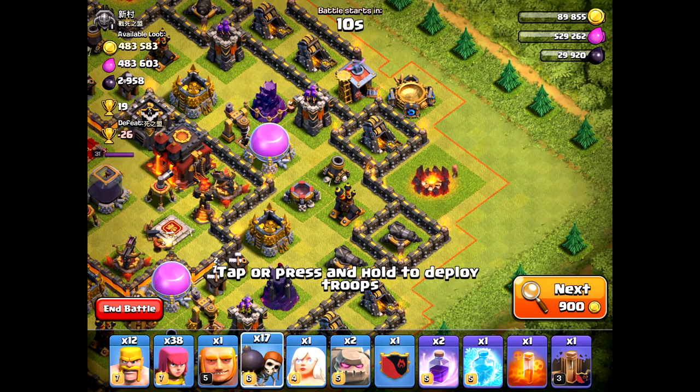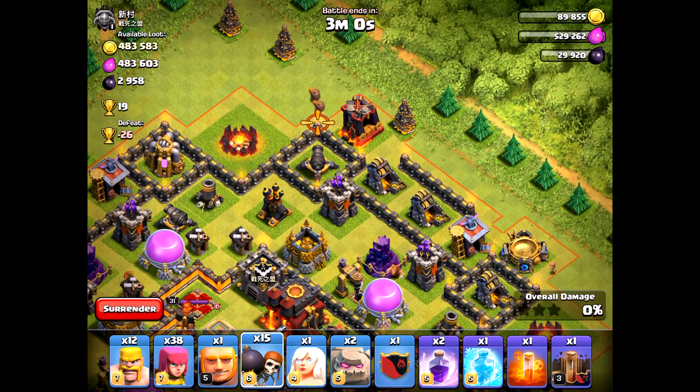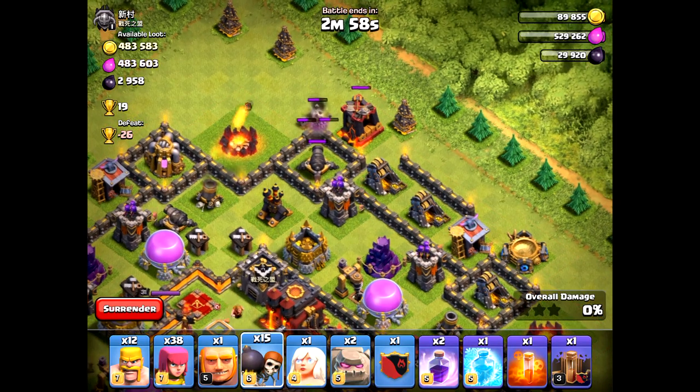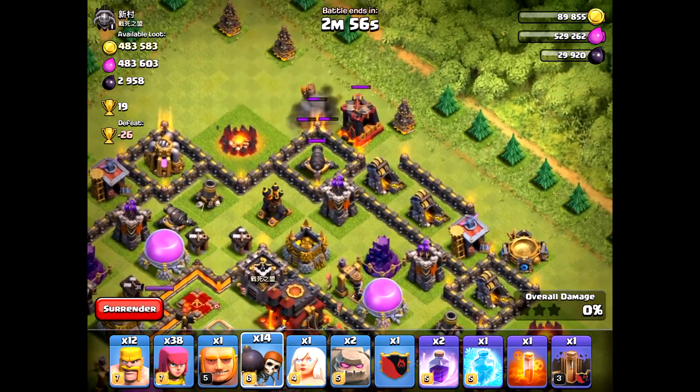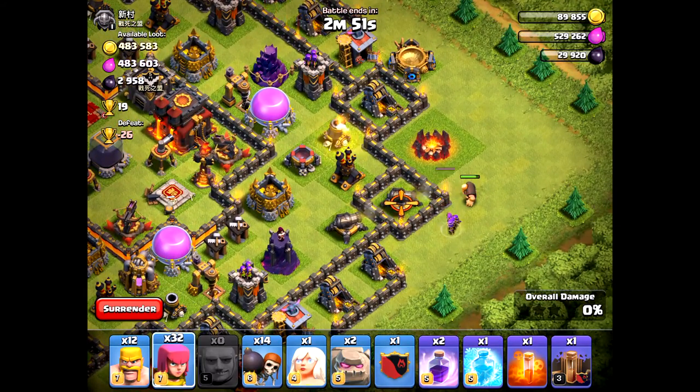When you're dealing with wall breakers, they will go to the nearest available defensive structure. So if it's in a box — a square — they will go immediately to the cannon on the corner without a doubt. So what I'm going to show you is how do you get around that.